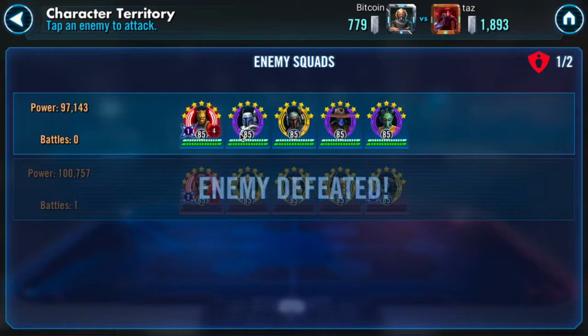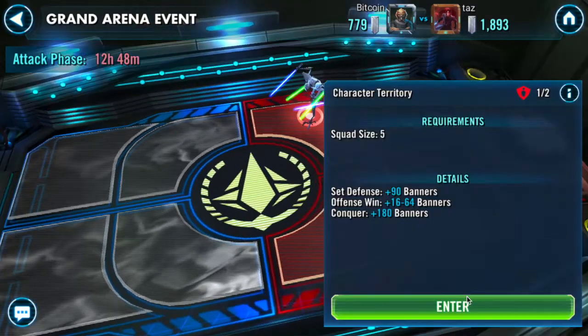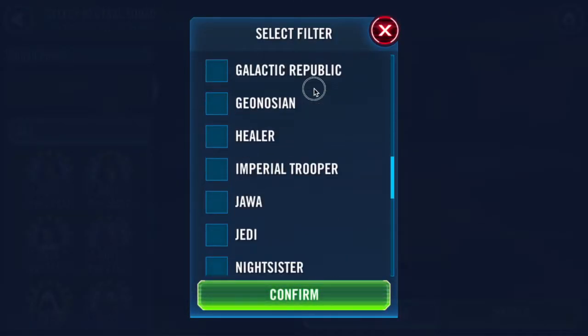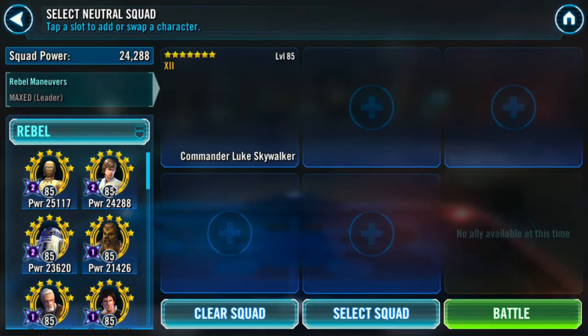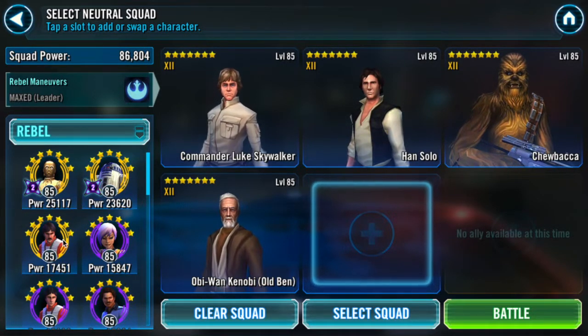Good enough on the first fight. Up against Bossk here — I thought of using Rey Jedi Training, but RJT against Kylo Ren Unmasked is really overpowered, whereas CLS against Bossk is usually a breeze. My CLS is Gear 12 — a little bit sloppy and slow — but against Bossk it's fine. I'll bring Old Ben as a bit of a safeguard just in case the bounty hunters go too hard. I like the turn meter removal and the AOE ability block — you do lose a protection banner but I'll happily take that for the certain win.